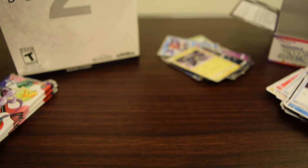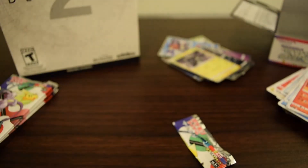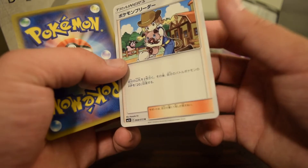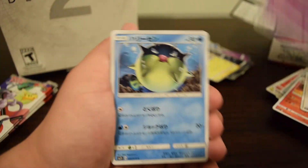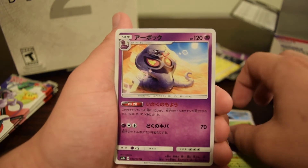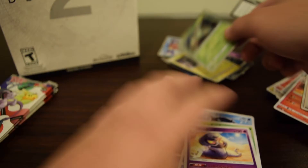Having a holo per pack doesn't hurt, but I hate that it doesn't feel like a reward since it's guaranteed every pack — they don't feel like booster packs. Trainer is Pokémon Farmer. Ekans, Qwilfish, Venusaur, Arbok, and Virizion holo — so that's the second one from this box.